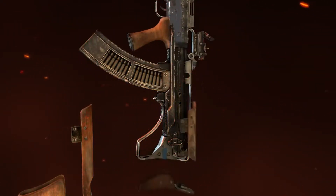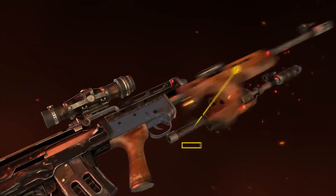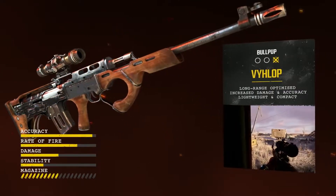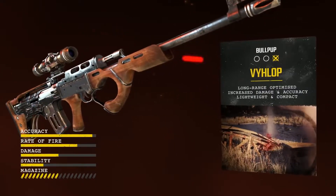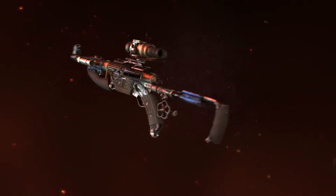Reconfigured with a semi-grip and stock, six-time scope and long barrel, the Bulldog is a precise, accurate, long-range DMR — an essential tool for tactical operations, especially when complemented with a handgun or shotgun to optimize short-range tactical versatility.